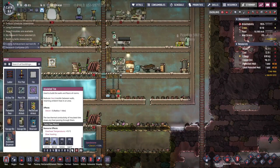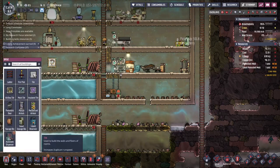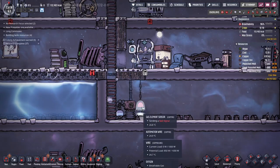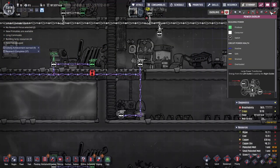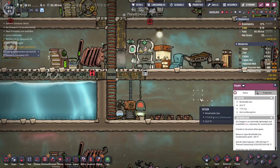They're kind of stuck in the sides, but we can do this. Gas element sensor — let's set this one to carbon dioxide, so when it senses carbon dioxide it'll turn this on. I think I have that hooked up correctly. Fingers crossed, let's see.